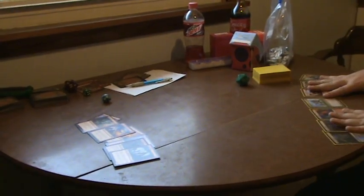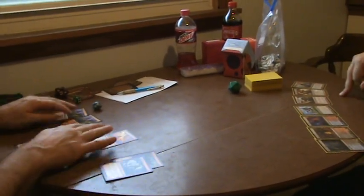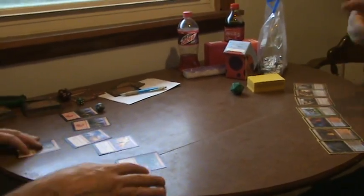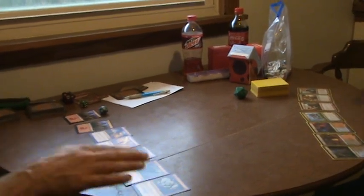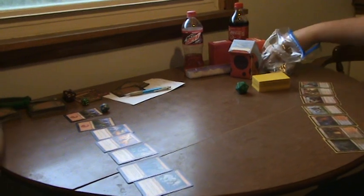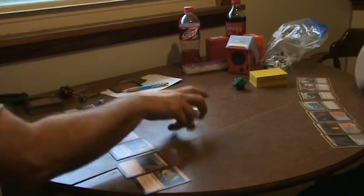Go ahead and sort them out because we're doing an open hand so I can talk you through stuff. I tend to sort them by mana curve and color, but yours is all red. And we're doing who's going first — the way you do this officially is you roll two dice. I got seven, go ahead and roll.